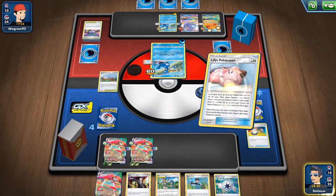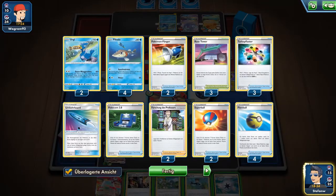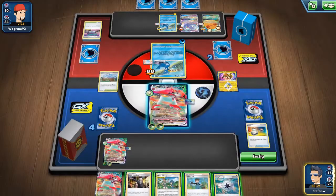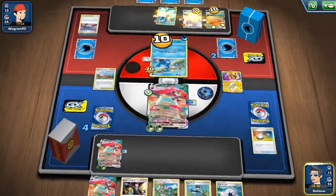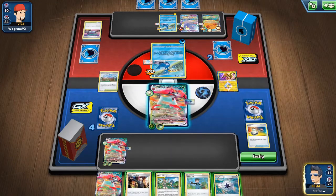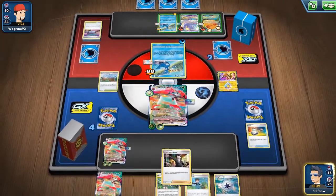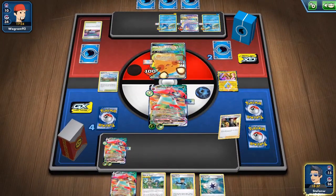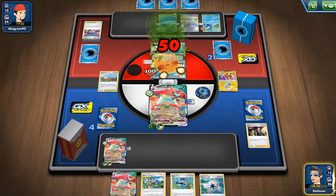We are at one prize and can win now — whether he attacks with Eternatus or Hoopa, we win either way. We have another Orbital set up already. Going for the attack, taking prizes... now it's game. Opponent scooped. Next game is up.